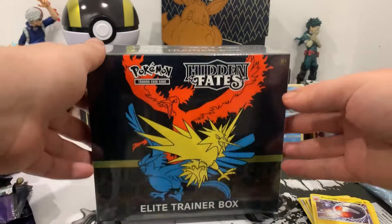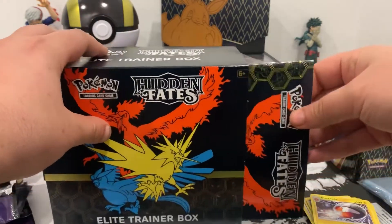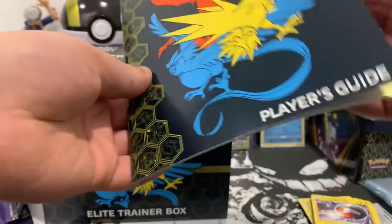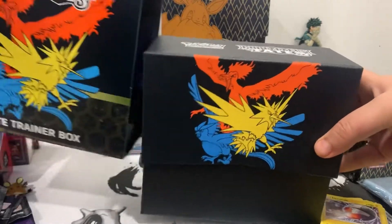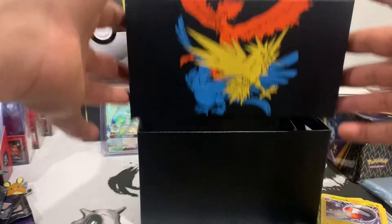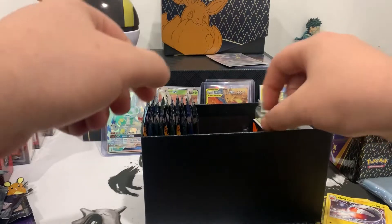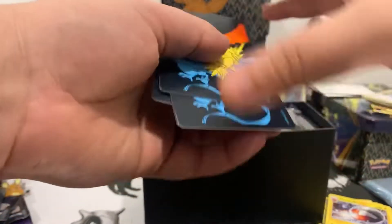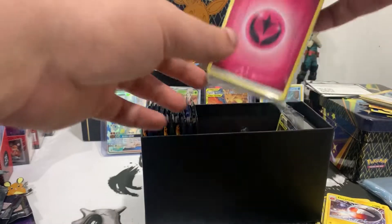Now down to the big boy — the elusive Hidden Fates ETB comes with 10 packs. Let's crack into it. You get the player's guide, which comes with the card list of all the cards you can get. Like always they give you beautiful artwork on the inside — almost like a poster when you open it. Then we got the card dividers.